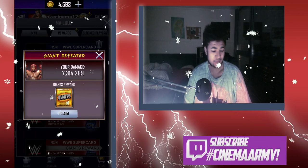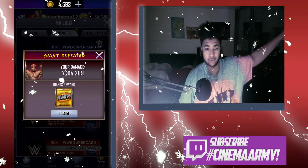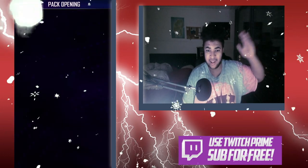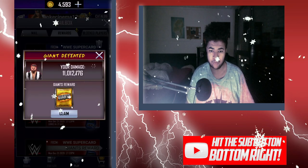Welcome back to the video where we are now going to be claiming our Giants Unleashed rewards. We defeated the giants and we're going to claim this first pack, which gives us a card back, Kevin Owens, and an Elemental Cane. Nothing great from that, so let's get into the next pack.